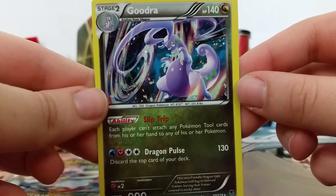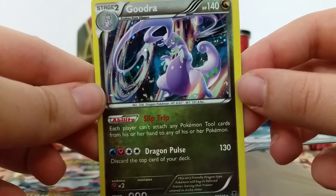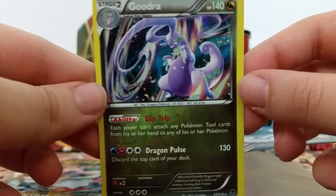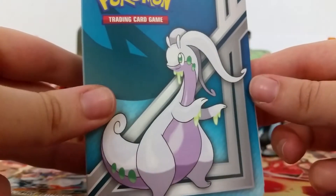Alright, so everything's out of the blister and the first thing we have here is this awesome Goudra alternate holo promo. I really, really love Galaxy Holo, as you guys know, so I am so happy to add this to my collection. And I really love Goudra, so that's why I really wanted to get this, ultimately.